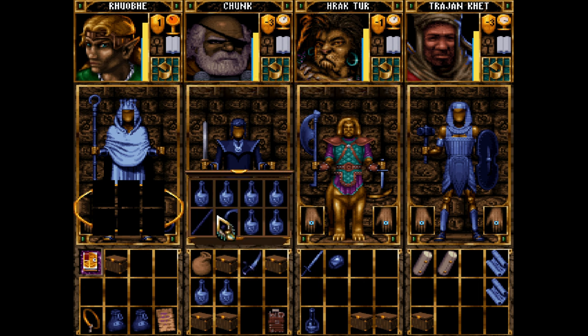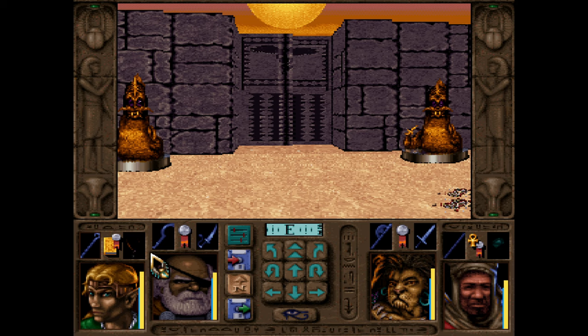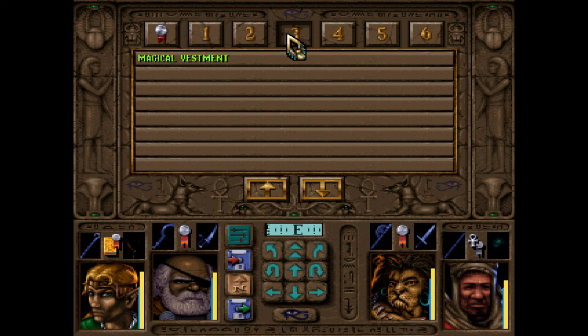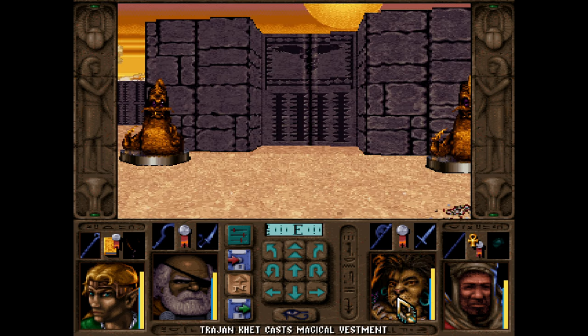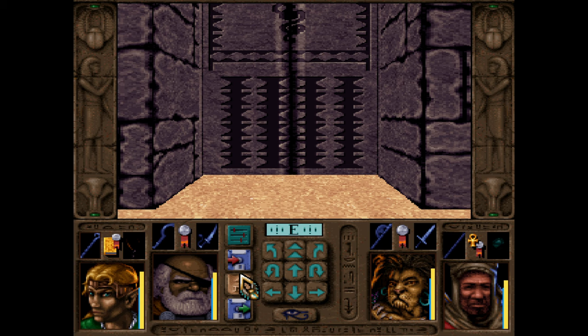We have a Kopesh plus two and a Battle Axe plus three. I can actually give the Kopesh to Chunk, and Cat gets the periaptive wound closure. It's a shame we can't really do anything with this two-hander. Raktur was at a negative two — does he benefit from magic vestment? He does. A negative four armor class is pretty sufficiently thick, so I don't think I need to give him the Ring of Protection.